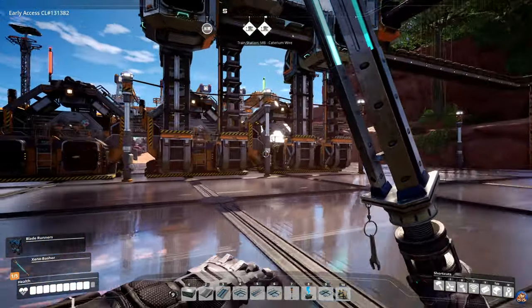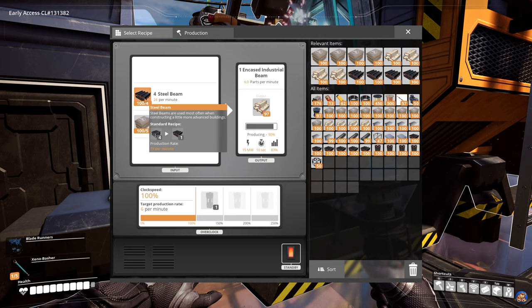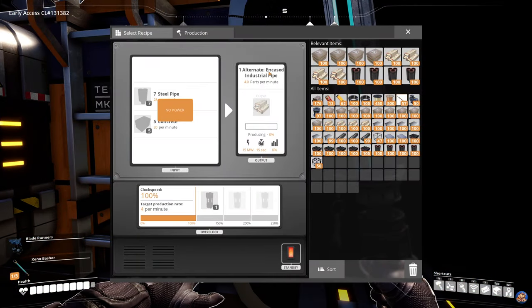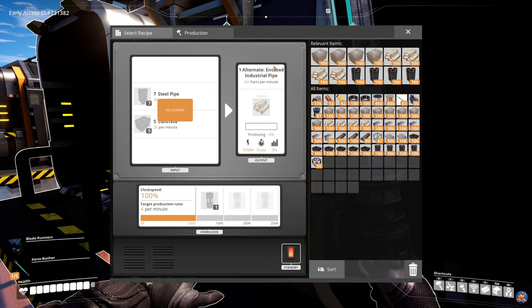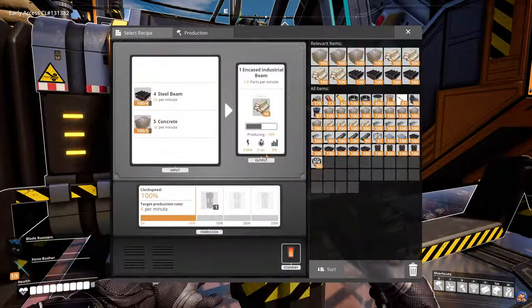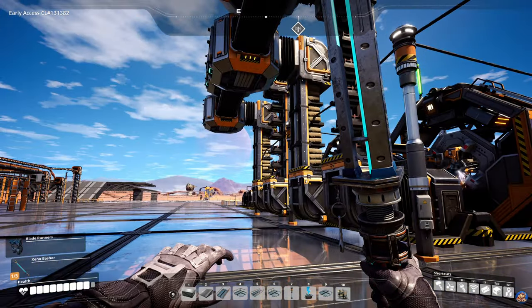Here we have the encased industrial beam production. I want to switch this to the alternate recipe making encased steel pipes. The current recipe takes 24 steel beams and 30 concrete per minute to create 6 encased industrial beams per minute. The alternate recipe takes 28 steel pipes and 20 concrete per minute to create 4 parts. I intend to have 5 machines for 20 encased industrial beams per minute — a good round number with resources available.